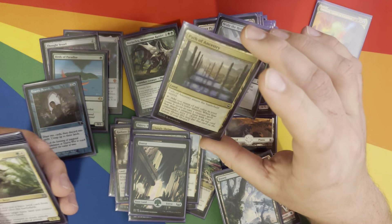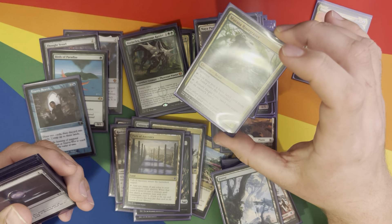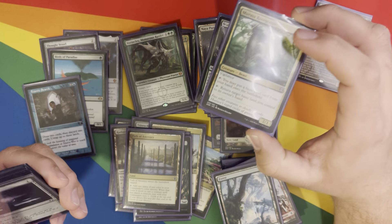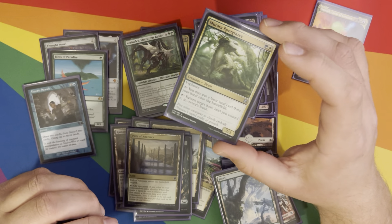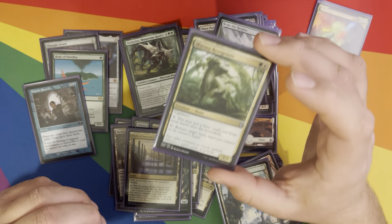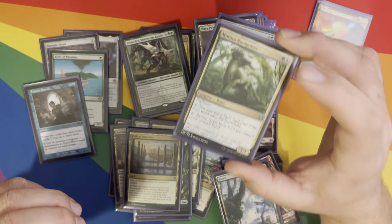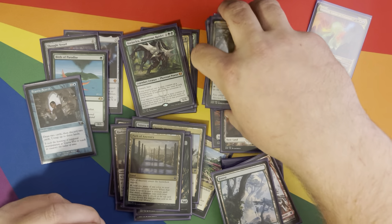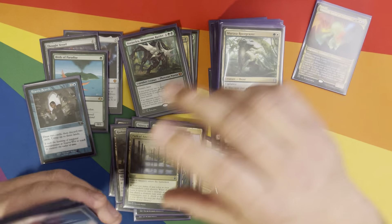Path of Ancestry — kind of a commander staple, we all know what that does. Root Grazer — you can tap it to put a basic land from your hand to the battlefield, or tap it to return a basic land you control to its owner's hand. The problem I always have with this is just variance — luck of the draw. I always either draw this way too early or way too late for it to be useful, and there are always other plays. If it's not super necessary, it tends to stay in my hand for the rest of the game.